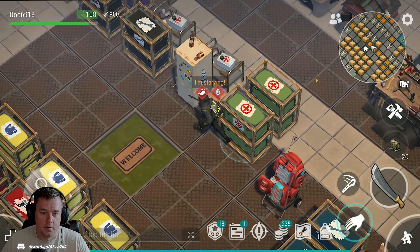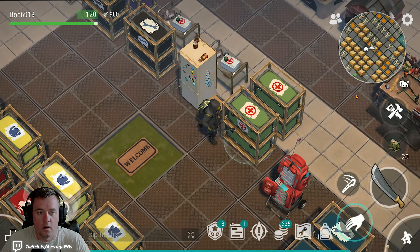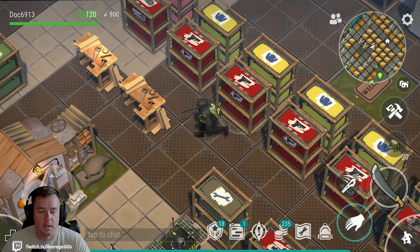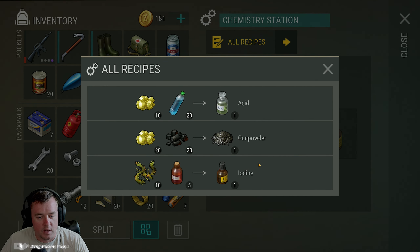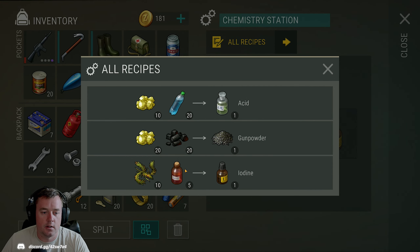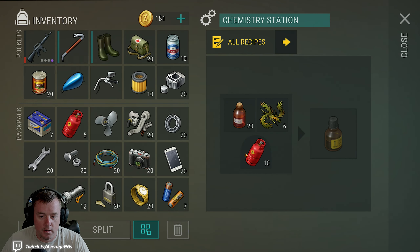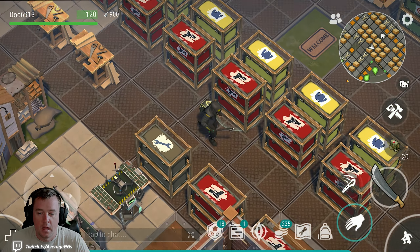Quick food break — let me showcase this because I don't want to mislead anyone. It is the chemistry station — this requires gas cylinders as fuel, so keep that in mind. Are you going to make a ton of stuff out of this? Maybe not. You might make acid or gunpowder. What I use it for specifically right now, very late game, is iodine — a very rare material. You can turn seaweed and alcohol into iodine using the chemistry station, and you need those gas cylinders to fuel it.